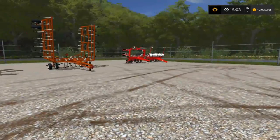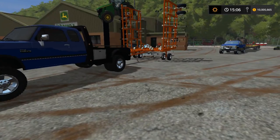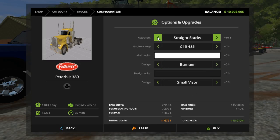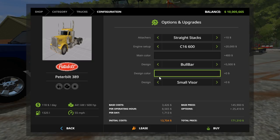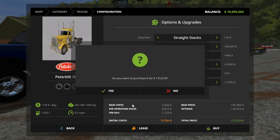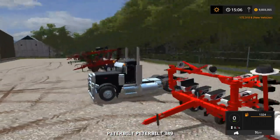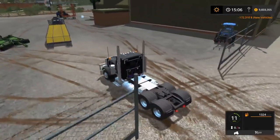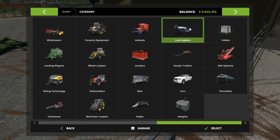So we're going to get most of this stuff home and pull it all home, load it up and haul it. Okay, we're going to go ahead and buy a semi. We're going to get the 389 - straight stacks. It's going to be like a custom truck, so we'll go black with a bumper, bull bar, and big visor. Go ahead and buy that. There's the big old bull bar on the front. We'll probably end up keeping this for some trailer - probably cattle pot.